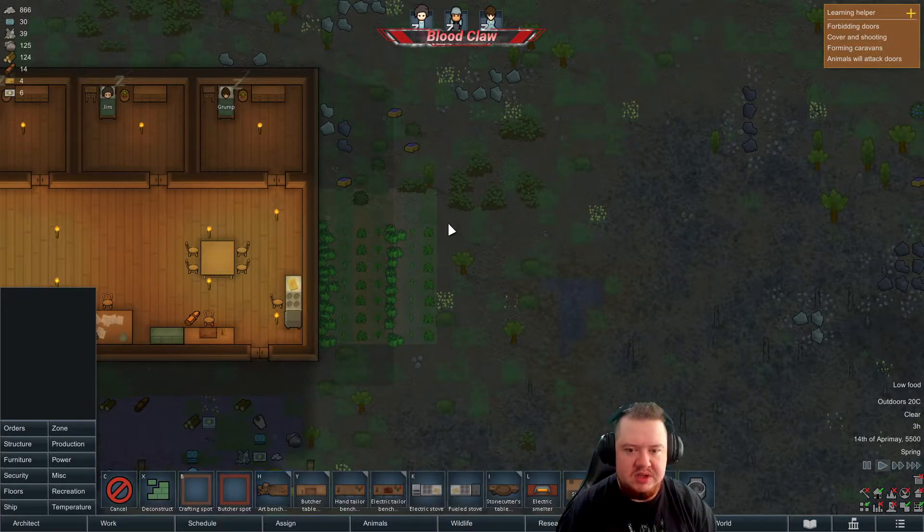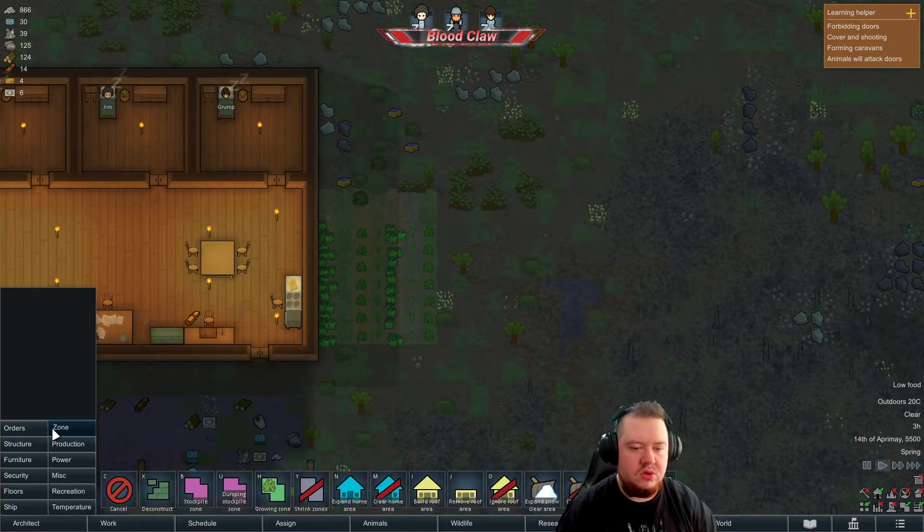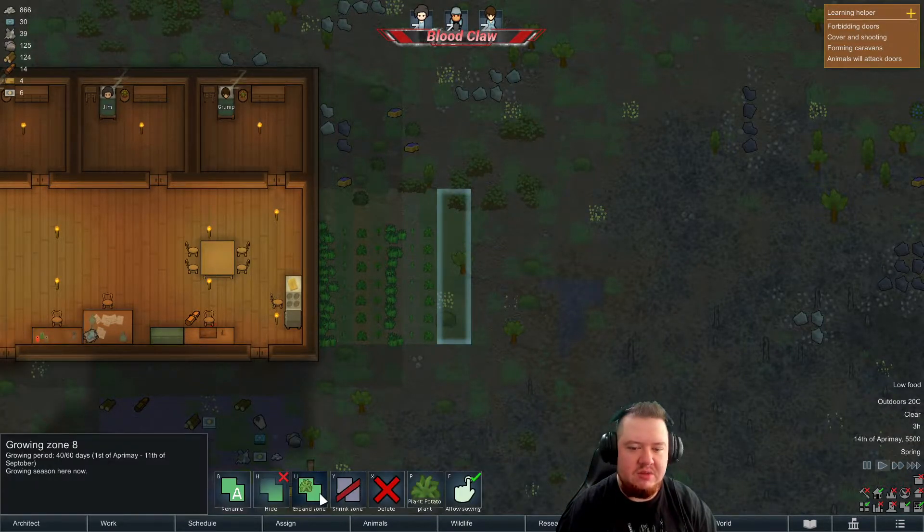I could just be lazy and chuck a double growing zone on the end of something. Yeah, that's what we're going to do — zone more growing, another growing area, chuck a double one on the end because I'm lazy at the moment.